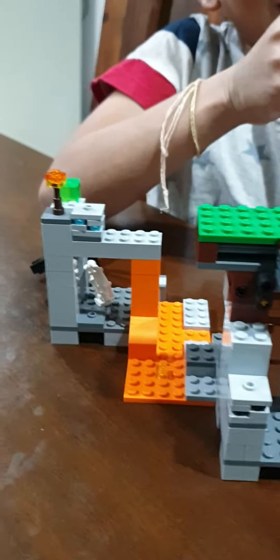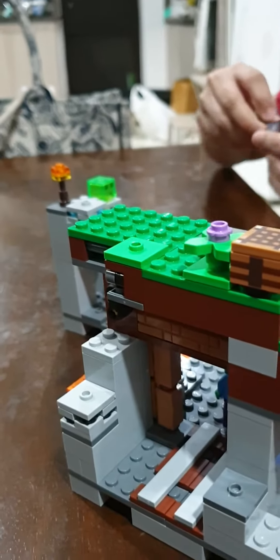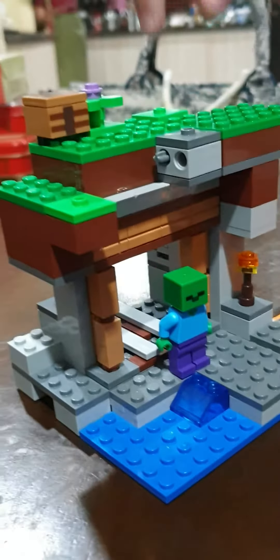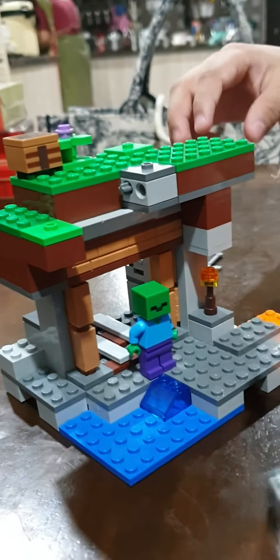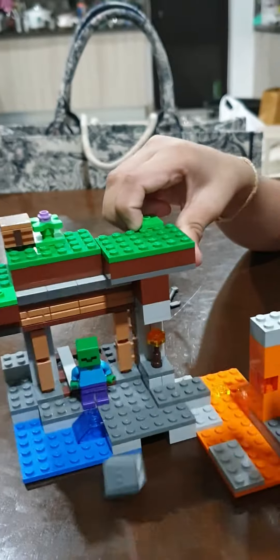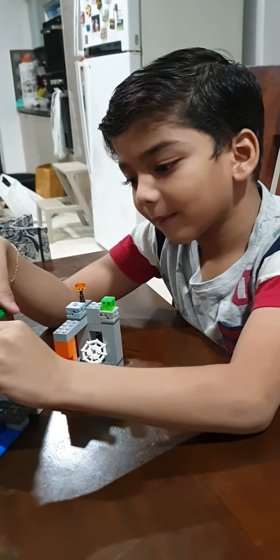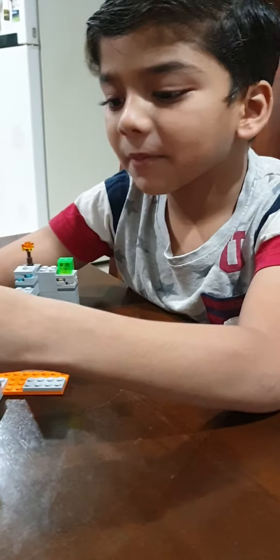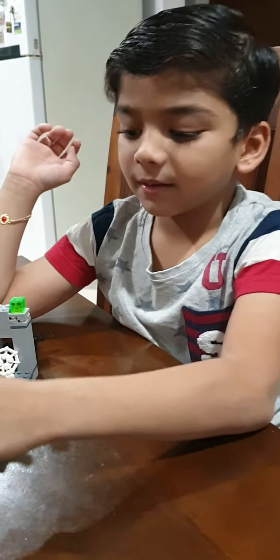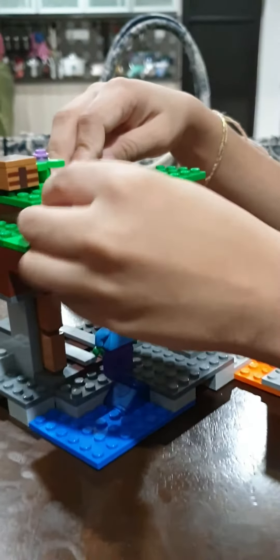You assembled it already? Yes Amma. Let me see. See the zombie — it's down. There's a zombie, and there's two. There's a crafting table over here and over there. See what it can do. Oh my god, there's a technology — it's a bomb. That's a bomb? Yes Amma. Its name is TNT. TNT meaning is bomb. Yes Amma.